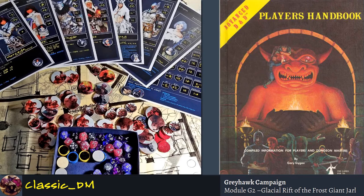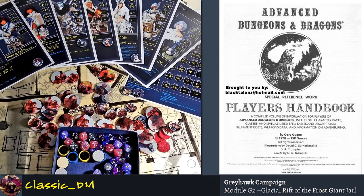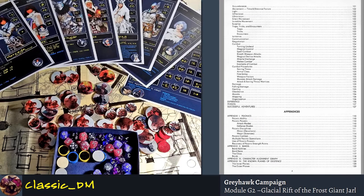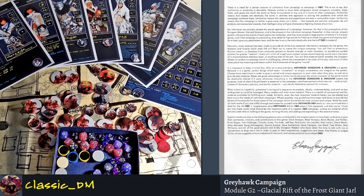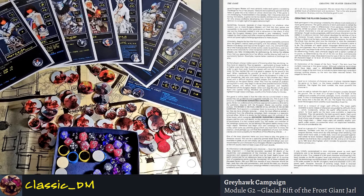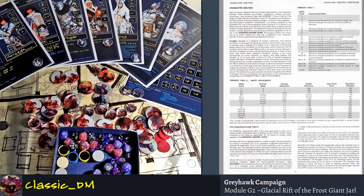I know it sounds like a homework assignment, but just the first day you get it, start going through it and read the first essay by Gary Gygax. Just read that first essay — it tells you what the spirit of the game is, what it's all about. Read the first few chapters about the introduction and how the game's played. Some of it's going to make sense if you've already played the game, and some of it's thematic and may put you to sleep.